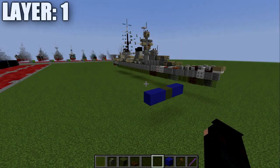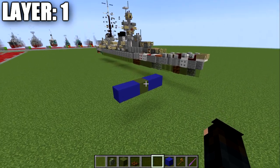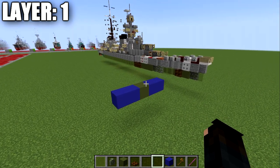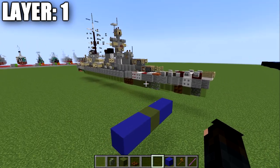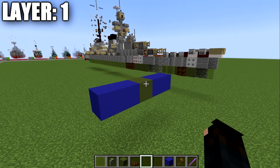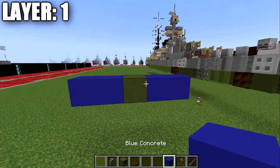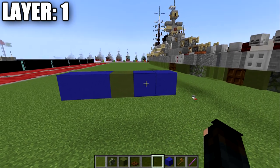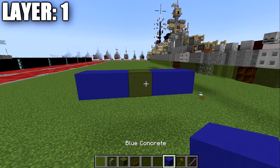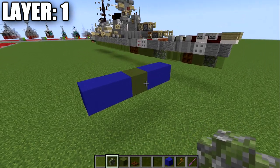Moving into our first layer, before we jump in I want to mention how to position the ship if you want it in the water. Layer one is going to sit at the water level, represented here by the blue concrete. It's very important you position this correctly and keep layer one in line with that water level, because if not it won't sit properly and will look really weird.